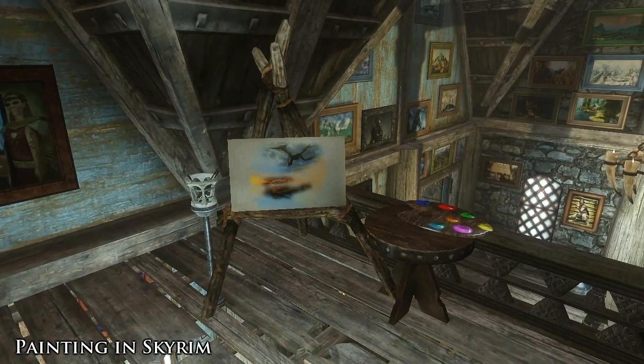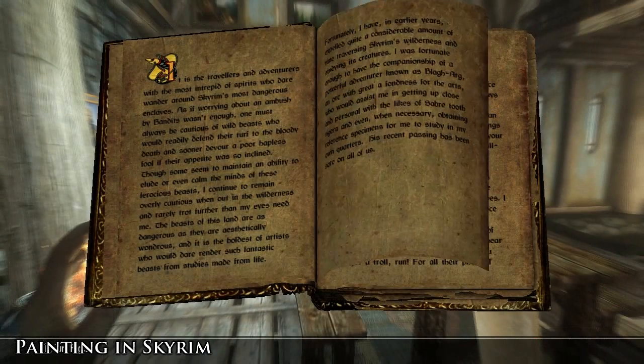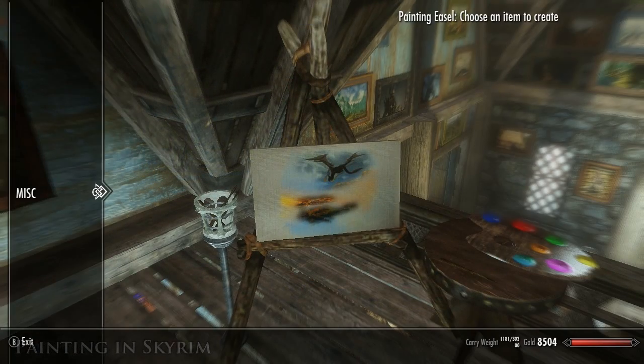The mod adds a full new crafting system for paintings and adds items like paint brushes and easels to the game. To start crafting, you'll need to buy the painting guidebooks from Ghidor, who's the artist. The book explains how to create the different types of paintings. To get started you'll need to craft an artist easel, a paint brush set, and a palette.